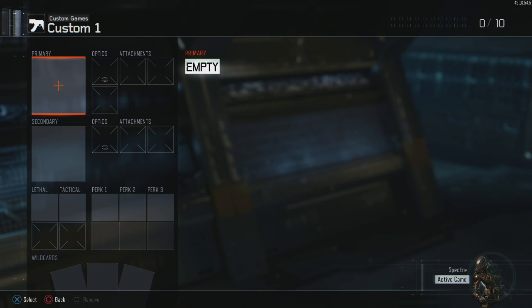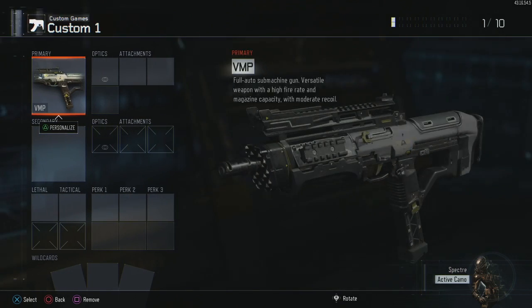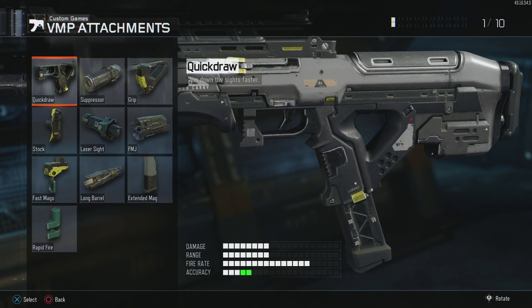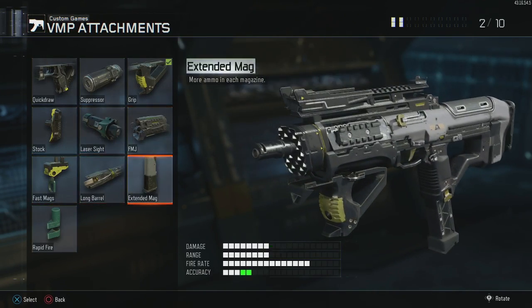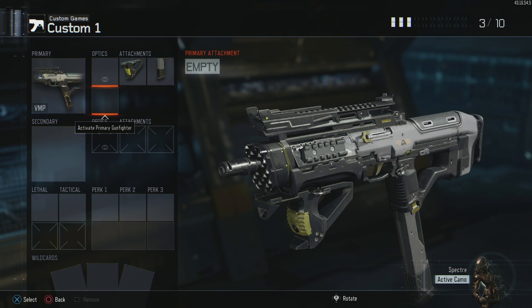What's going on YouTube — today we're back again with another class setup, and we're going to do it from scratch. Instead of having one already set up, we're just going to make the VMP class that I most normally use. Obviously the grip is needed on SMGs, and I prefer to immediately go with the extended mag because this is a 56-round gun with extended mag, so it's actually pretty decent.